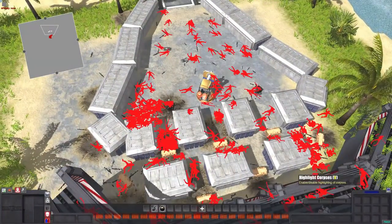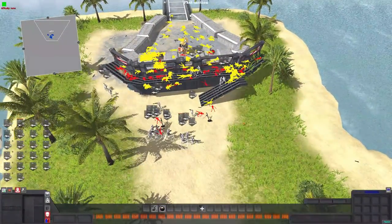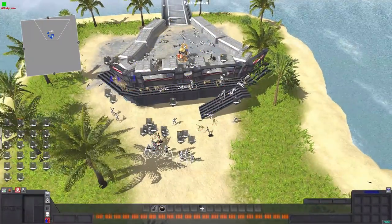Barely any clones got out of that meat grinder, and a lot more should have. That was really poorly done by the clones. Yellow are dead clones, red are dead droids. Wow!